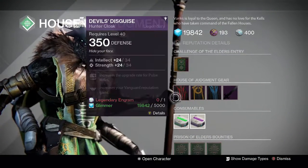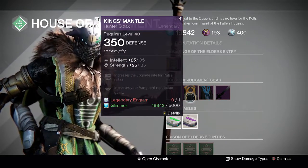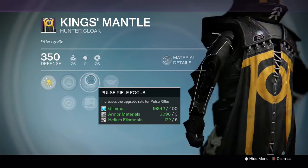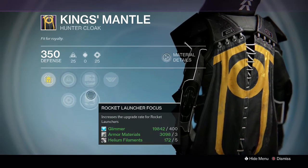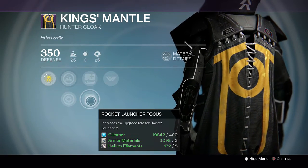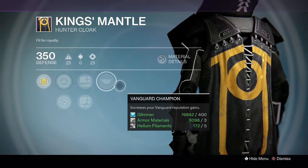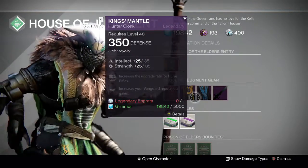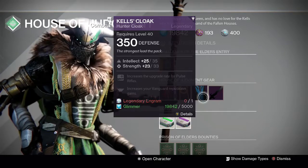For the Hunters this week, Variks has a Devil's Disguise at 58 and a King's Mantle at perfect 60 — Intellect Strength. It also has Pulse Rifle Focus, so if you like running the Clever Dragon, which might be useful in Iron Banner this week, and Rocket Launcher Focus if you run around with the Gjallarhorn — they give you increased upgrade rates, and also Vanguard Champion. The Kel's Cloak is not far off but not great at 58, also with Pulse Rifle Focus and Vanguard rep.